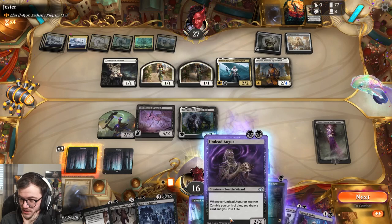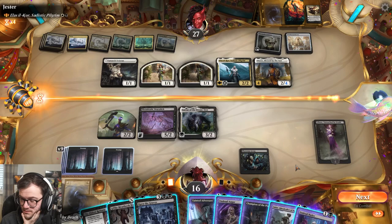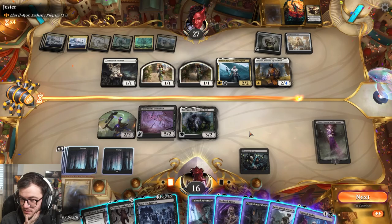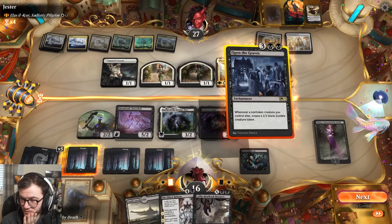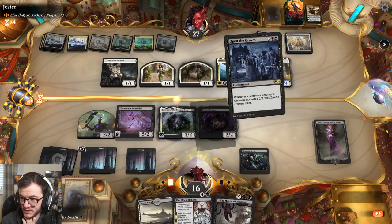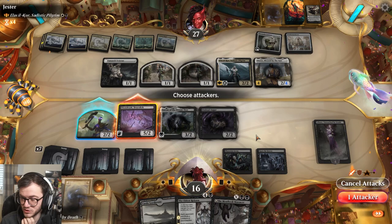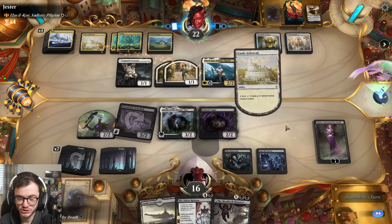We can draw a bunch of cards because we're gonna wipe the board anyway. We'll do another Augur. We've got seven, eight mana. Whenever a non-token creature I control dies - mine's not gonna die yet. Let's go with Open the Graves now. We can set up next turn, swing in with the big dragon and pass. Then next turn we could Mekhit Massacre, completely clear the board, get a bunch of tokens out, and draw a bunch of cards.